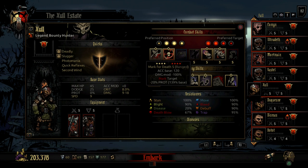Mark for Death is another important ability because he's going to need to do a lot of marking in order to deal a lot of damage. This mark specifically is quite good because it lowers protection from the enemy side, so it's definitely a go-to ability that should be equipped on the Bounty Hunter.